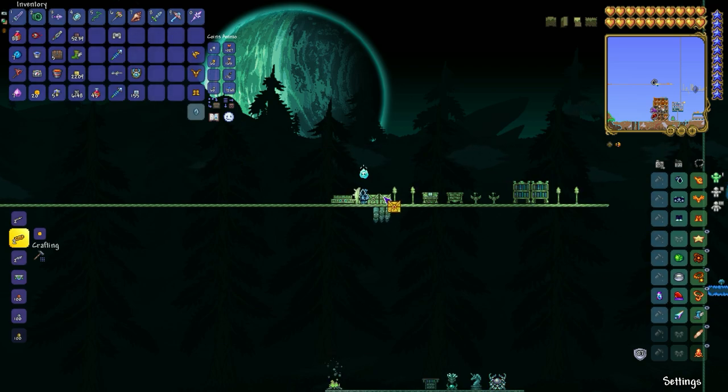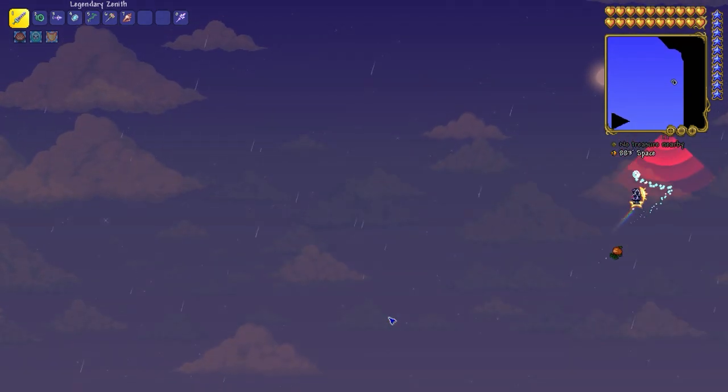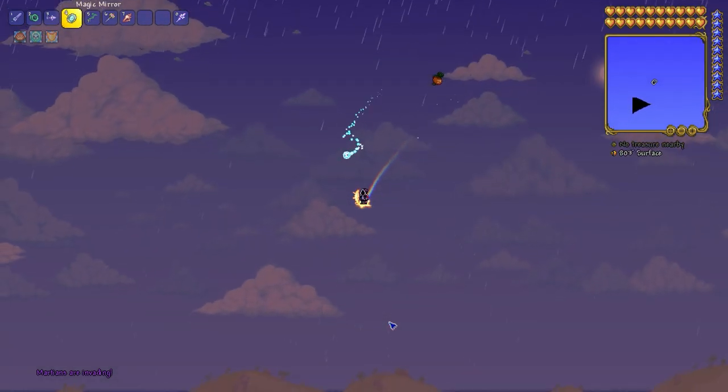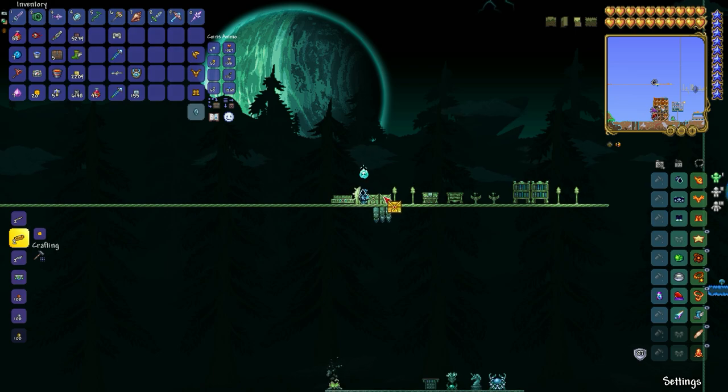Just go near space, then wait a couple of minutes — it can take up to a day — until this little enemy appears. Don't break it. Wait until it scans you, and then this event should spawn.